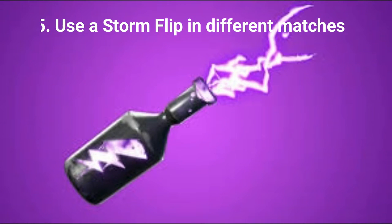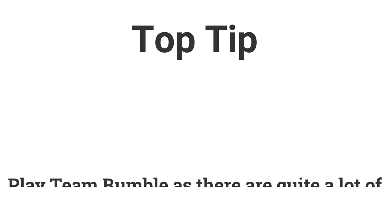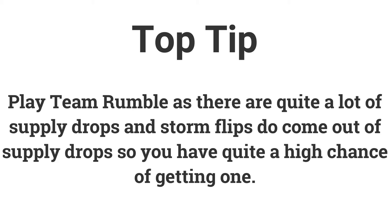The fifth challenge is: use a storm flip in 3 different matches to earn 5 Battle Stars or 500 XP. You should play Team Rumble as there are lots of supply drops in that mode, and storm flips do come out of supply drops.